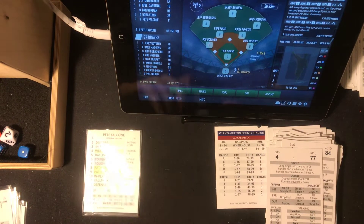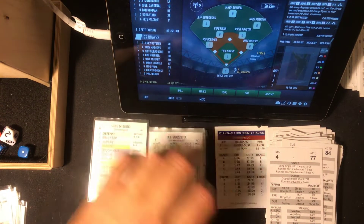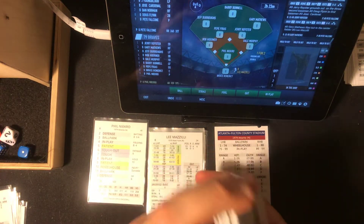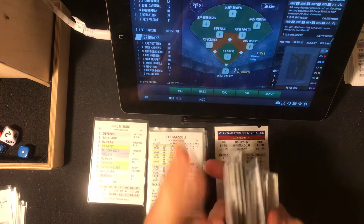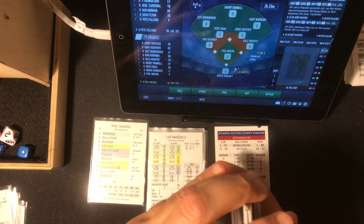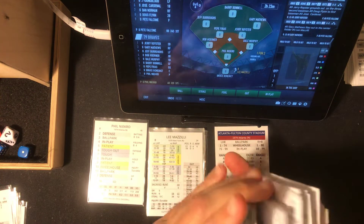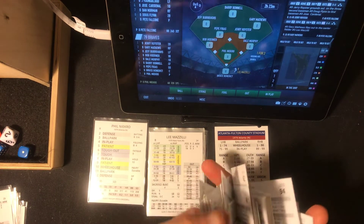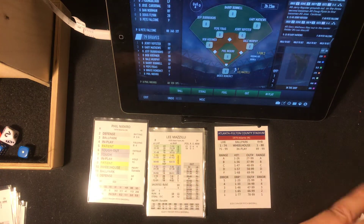Getting exciting here. We're going to the top of the seventh, so we're going to shuffle up — you can witness my croupier skills. Let's get this other pack in here, turn them over, and we're ready to roll.